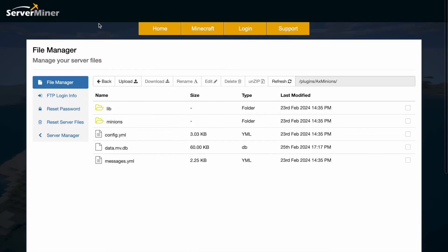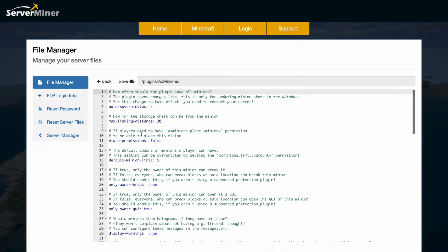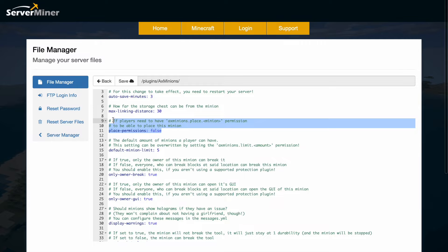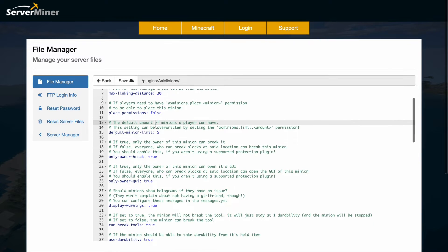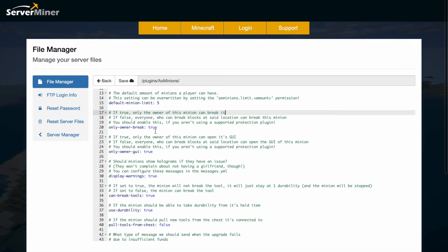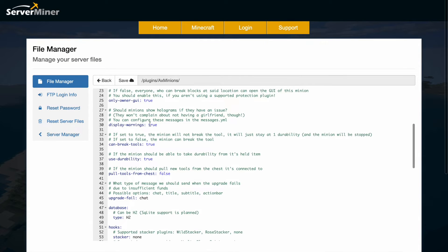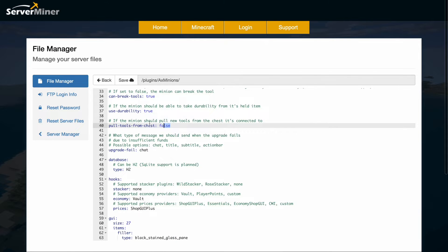Here we are in the Server Miner control panel and as you can see there are a few folders and YAML files — we pretty much only want to go into the config.yml. There are a few things in here we can change: the max linking distance for the minion to the chest is 30, you can change that if you want; you can set place permission so not every player is allowed to place them; the default minion limit is five but with the right permission you can have more; only the owner should be able to break the minion and interact with the GUI; and you can set whether tools should break or not.